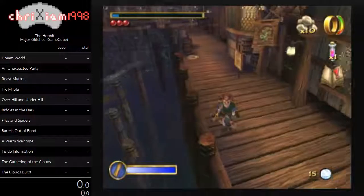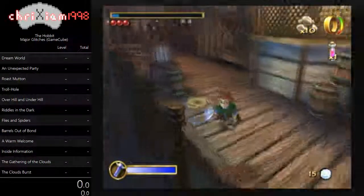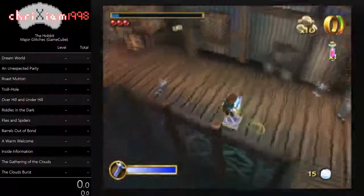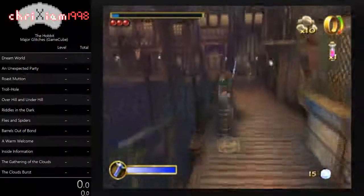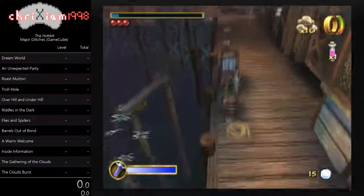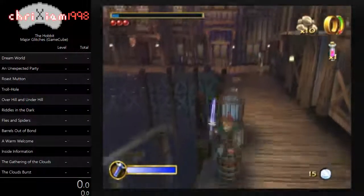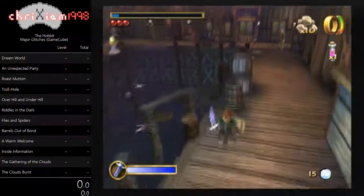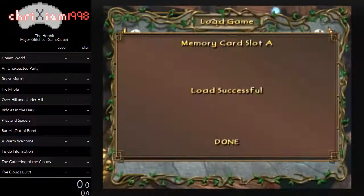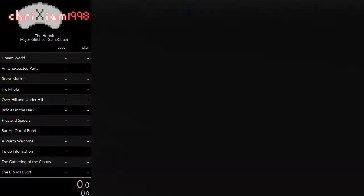As soon as you boot into whatever level you loaded, you'll notice that if you press Start, you're not going to be able to bring up the start menu. You can end the level pretty easily now by just triggering any text box. Things like collecting a health potion or collecting a skeleton key will work. Making Bilbo talk will not work because that's a different type of subtitle box, and those subtitle boxes are exactly what crash the game — which is why we have subtitles off. But just bringing up a text box like that will bring up a menu that says 'load successful,' and then you can press A to end the level just like that.